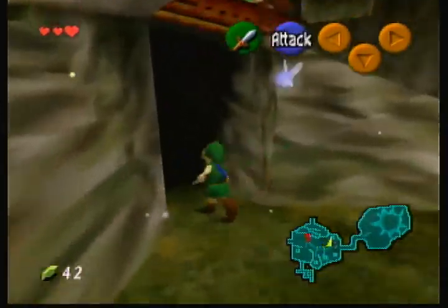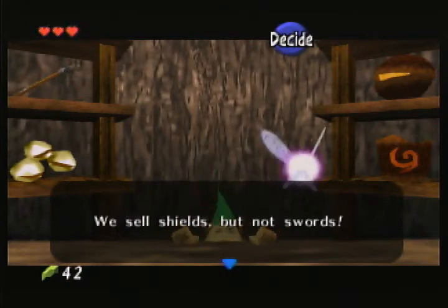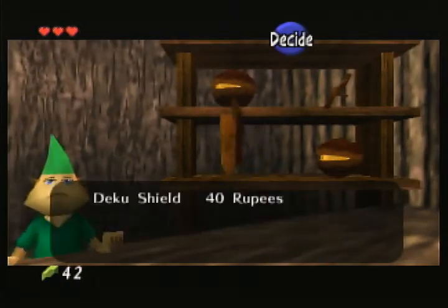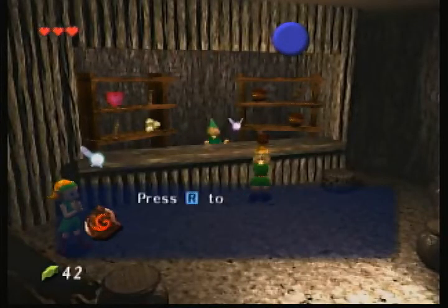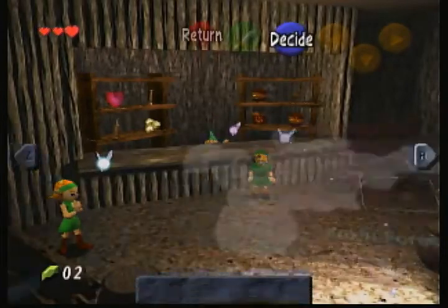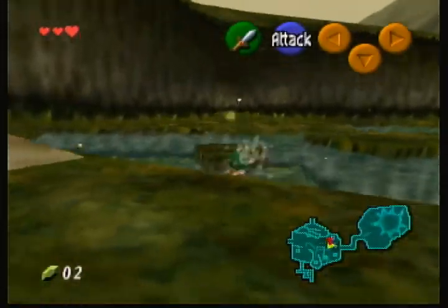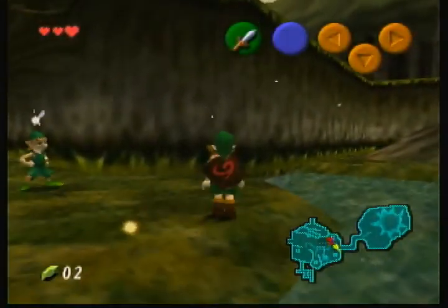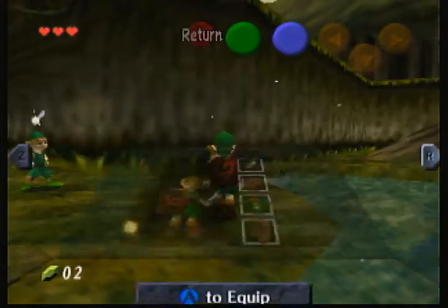We run over to the shop and talk to this dude — he sells shields but not swords. The Deku Shield costs 40 rupees — I'm going to buy it. Just be advised: the Deku Shield is made of wood, so there are certain events in the future where it could burn and you could lose it. We go to the item sub-screen, equip it, and now we have a shield on our back. Pretty much every dungeon has a treasure too — this item screen is empty right now, but we're going to get the Fairy Slingshot in the upcoming dungeon. We'll get a couple of swords, some tunics, some boots, and other shields throughout the game.